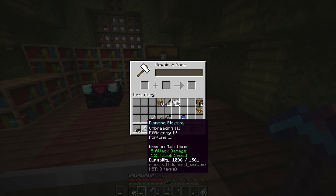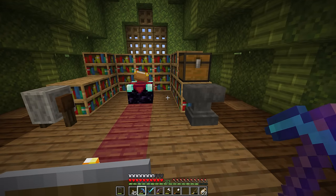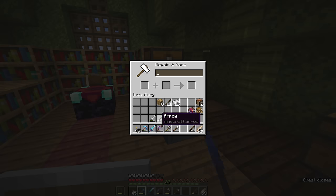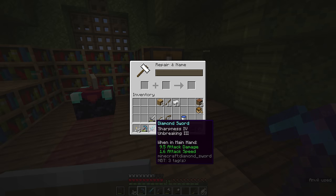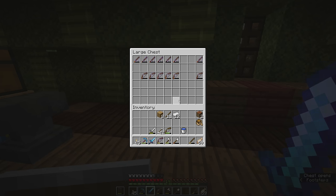We're now down at 23 levels but we have a fortune 2 pickaxe, which has the potential to get us even more resources from precious blocks like iron and diamonds. Luckily we have a second sharpness 3 book, so we can combine that with the diamond sword and we end up with a sharpness 4 unbreaking 3 diamond sword for an additional cost of 4 levels. So now we're back down to 19 levels and I think we might want to combine a couple of other things as well.